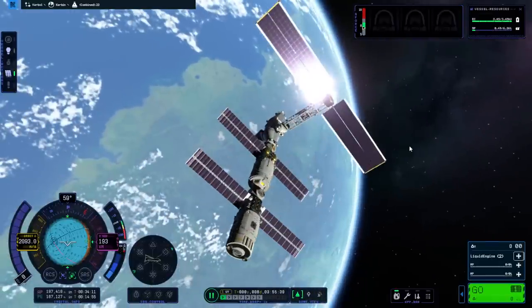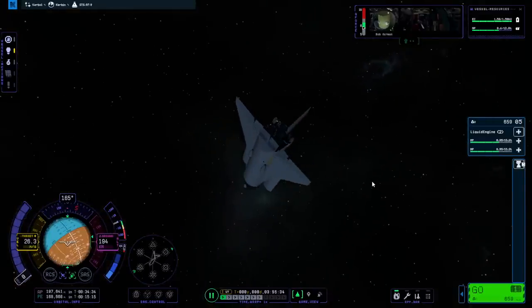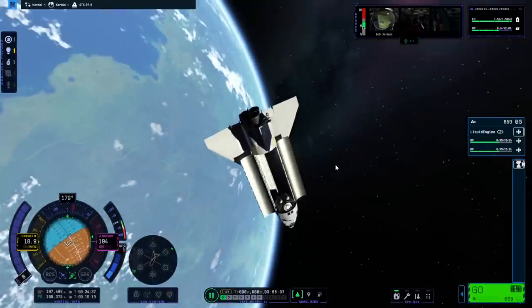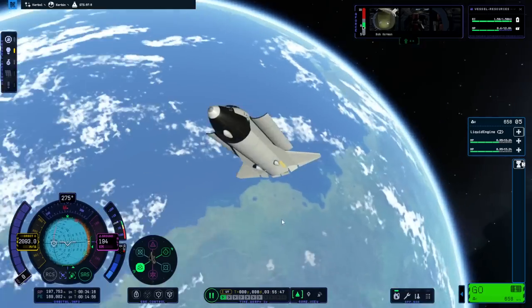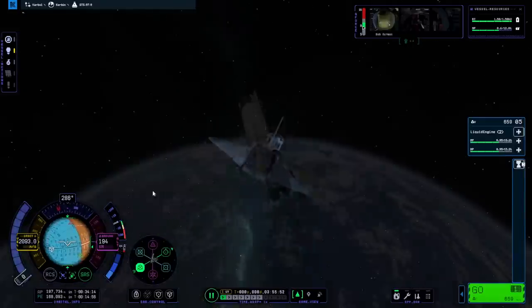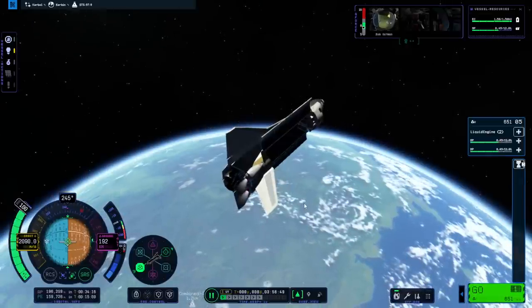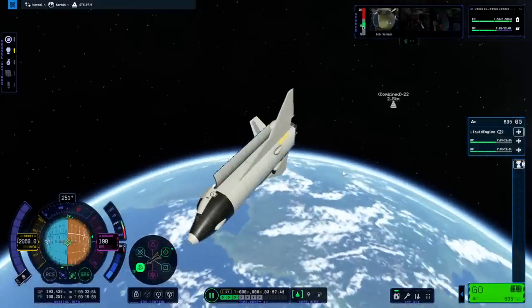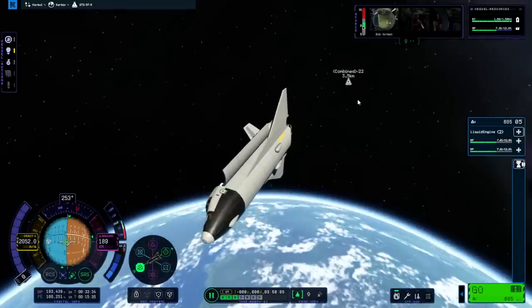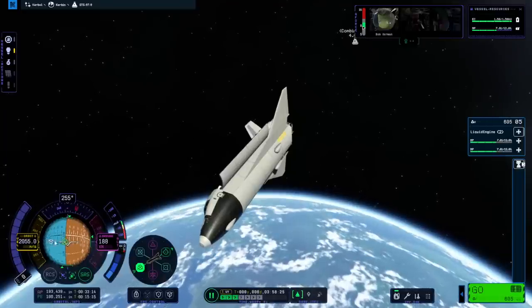I'm going to try to change to the shuttle directly. The shuttle is here - any wing problems? Not so far. I'm going to point retrograde - we may be okay. Bob might be in luck for once. Coming down, OMS engines on. We'll get into a standby orbit first and then we are time-warping. There's the station. I don't know what the target marker is doing, but the station is certainly behind us.